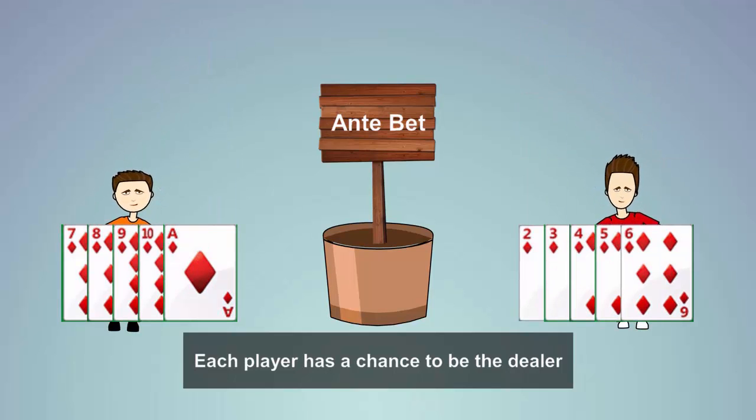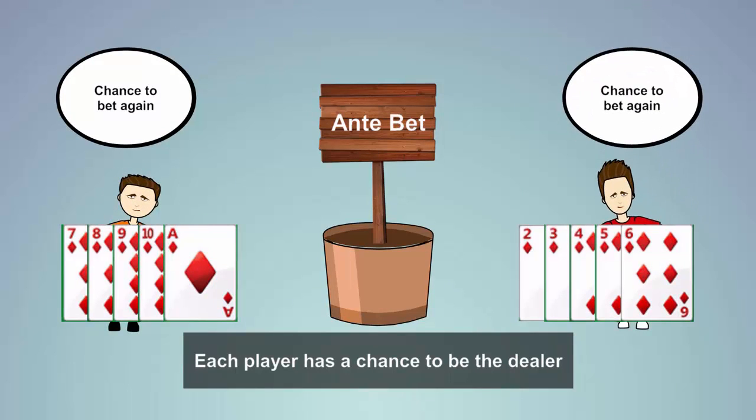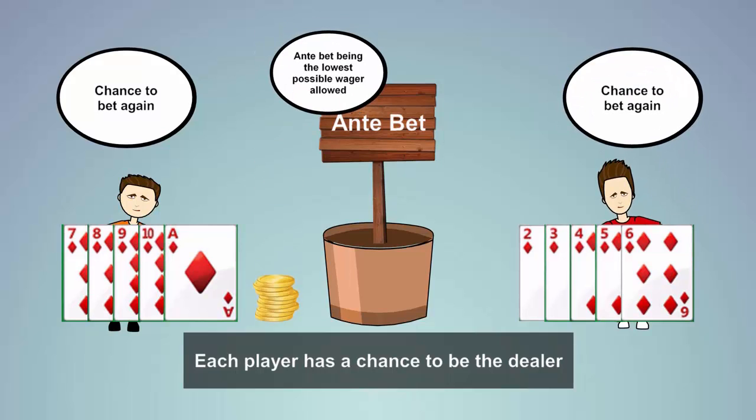When players have reviewed their cards, everyone has a chance to bet again, with the ante-bet being the lowest possible wager allowed. After all bets are in, the dealer burns a card, and another card is dealt face-up.